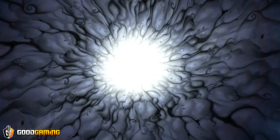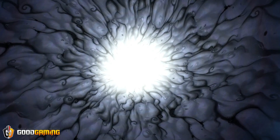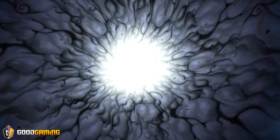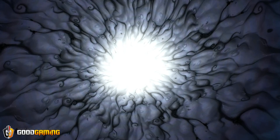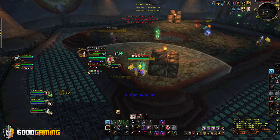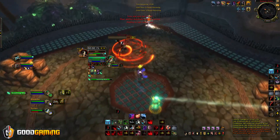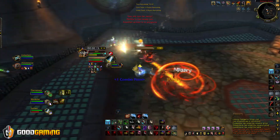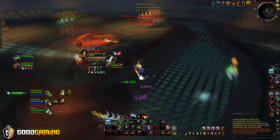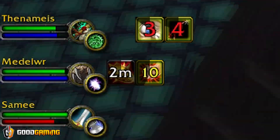That about sums up all you need to know about how diminishing returns work from a rogue's perspective. Now I'm going to sign you off with some basic information about how to utilize your diminishing returns. So here in this game, I start off by stunning the Monk and putting a Kidney Shot on the Druid because he pops all of his cooldowns.